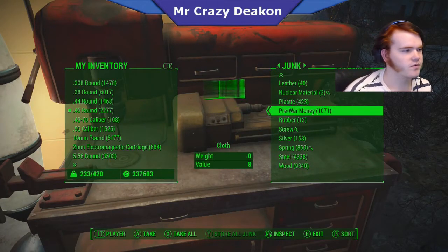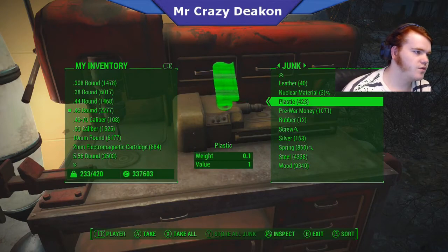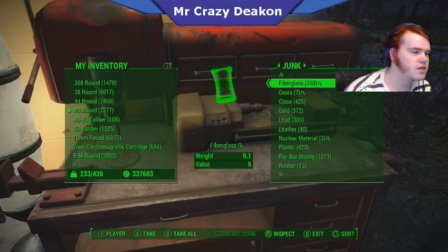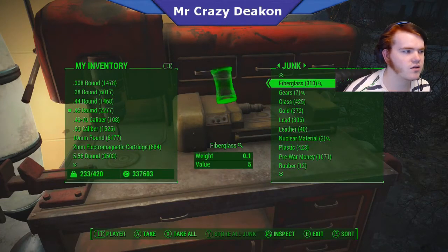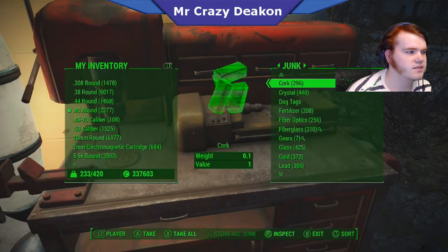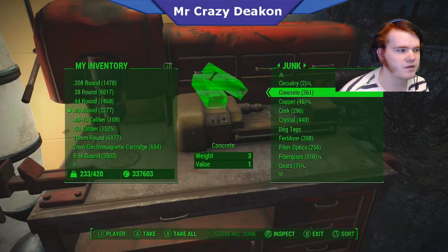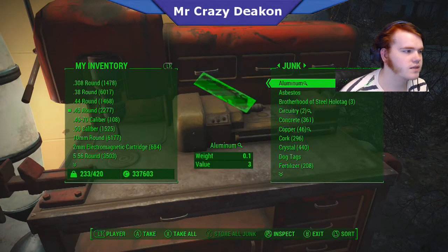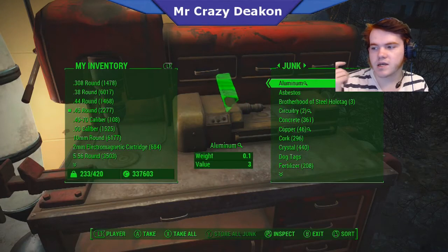If you ever run out of something like fiber, rubber, gold, or gears, you can duplicate it. It's just going to take a long time, but eventually you'll get big stacks and then you can just keep copying. That's how you duplicate materials in Fallout 4.